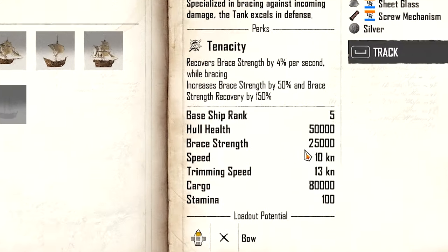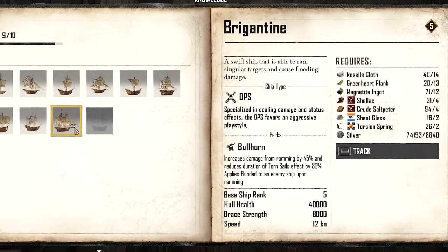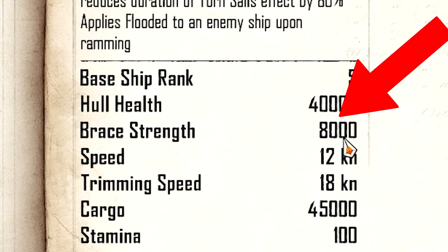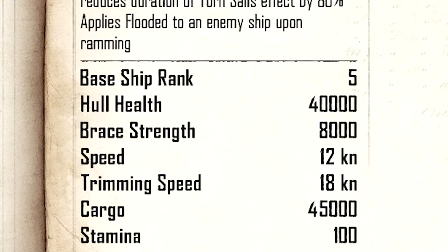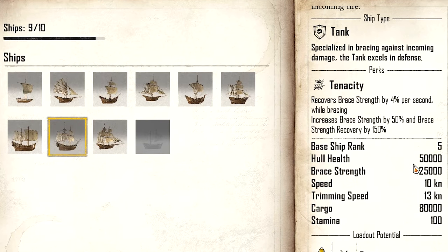As a quick comparison, the brace strength of the Snow is 25,000 compared to the brigantine which is only 8,000 — a massive difference. It also has 10,000 more HP, but it has a slower speed than the brigantine. The brigantine is still the fastest ship; the Snow is pretty much average in terms of speed among most endgame ships.